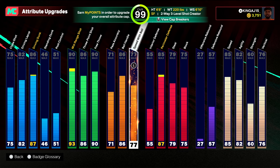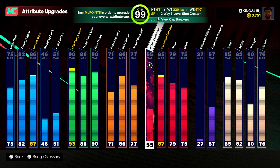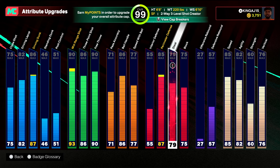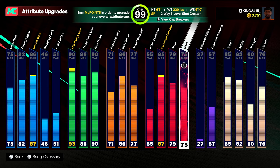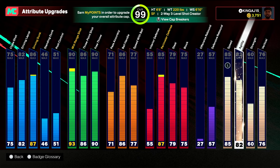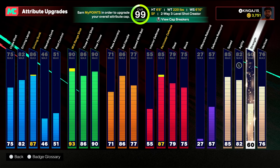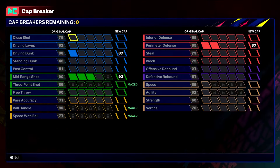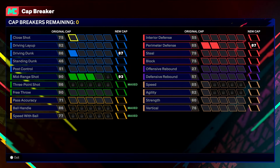Pass accuracy is 71, ball handle is 86, speed with ball 77. My interior defense is 55, perimeter defense was originally 85 but I put cap breakers on it to give me 87. Steal is 70, block 75 — no badges broken there. Offensive rebounds are the lowest ones I have.